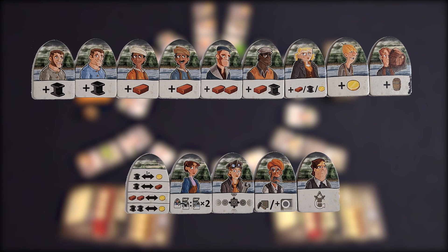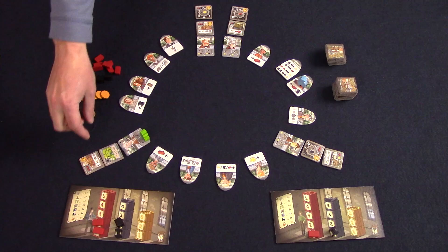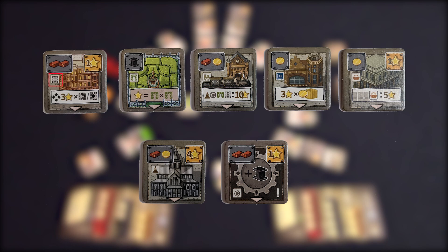If you land on an architect — and both meeples can be on the same architect at the same time — you can build one or more of the buildings above the architect. The cost of the building is shown in the top left of the building tile. Pay for the tile by returning the appropriate resources from your player board. The building tile will also show you what type of building it is, how it scores or what its action is when triggered, and a small arrow. Whenever you place a building, you'll always make sure that the small arrow is pointing towards you. This way, when doing points at the end of the game, you know which buildings you own.